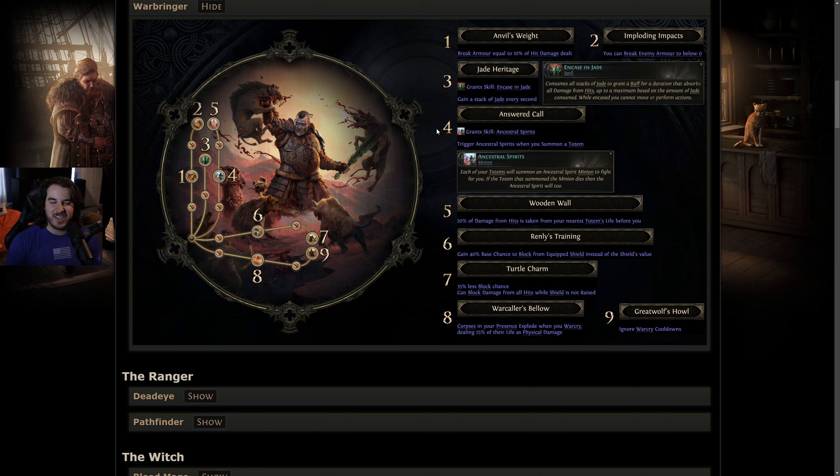Overall the Warbringer has way more potential than the Titan in its current state. The Titan comparatively looks kind of boring. For my first character I'm thinking nodes one, two, six, and seven on Warbringer — Giant's Blood with a shield to block everything. There's also a chance I go one, two, eight, nine for the war cry route. Either way I'm definitely taking nodes one and two for the armor break, planning to whittle enemies down to negative armor then slam them with Hammer of the Gods plus a bleed — since bleed is now affected by armor, negative armor multiplies bleed damage even further.